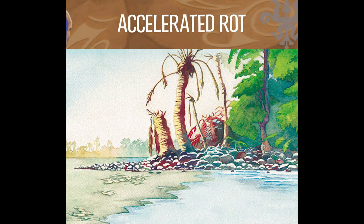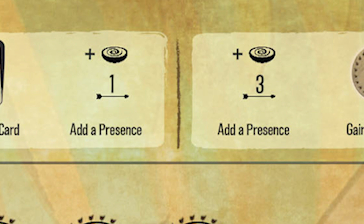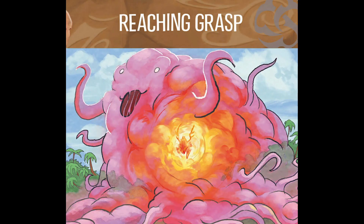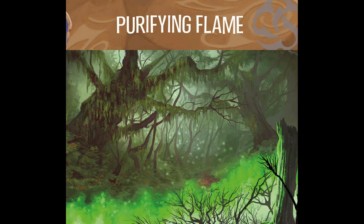If you gained a major power, select any power either in your hand or in your discard to remove. The presence-placing symbol uses an arrow and number as a range indicator. If you see the arrow and a one, you place presence one space away from where you already have presence. If it's a two or three, it is up to two or three spaces away. If it's a zero, you have to place that token in a land where you already have presence. Some powers require you to have a sacred site — aka having two or more presence in one land — so you may need to consolidate your presence in order to use these.